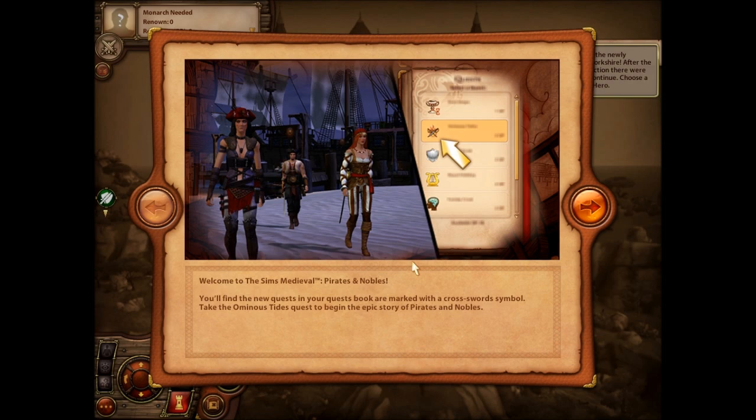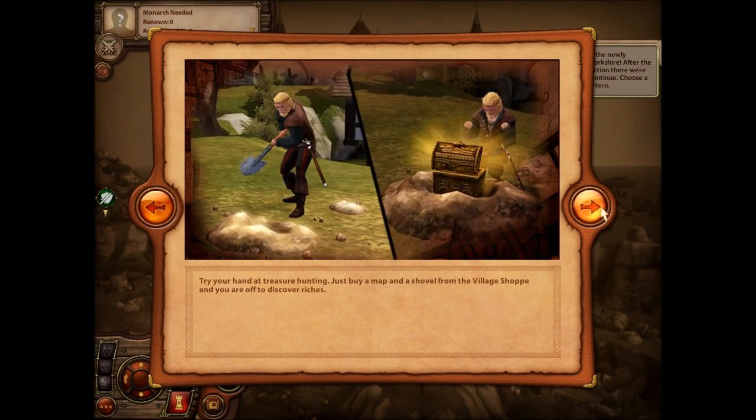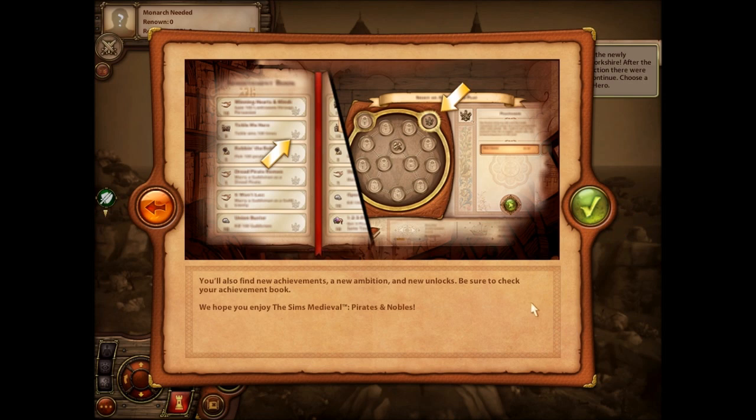Welcome to The Sims Medieval, Pirates and Nobles. You'll find the new quests in your quest book — they're marked with a cross sword symbol. Take the Ominous Tides quest to begin the epic story of Pirates and Nobles. In furnished mode you'll find a huge array of new Pirate and Noble decor items along with new clothes in Create-a-Sim. Try your hand at treasure hunting — just buy a map and shovel from the village shop and you're off to discover riches.